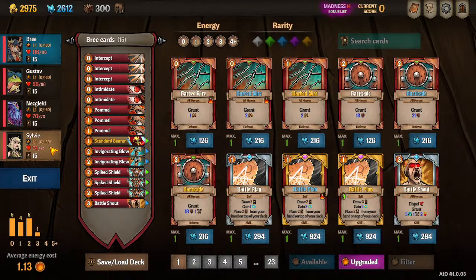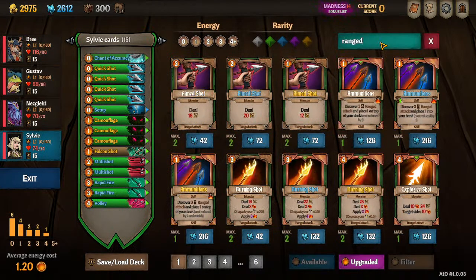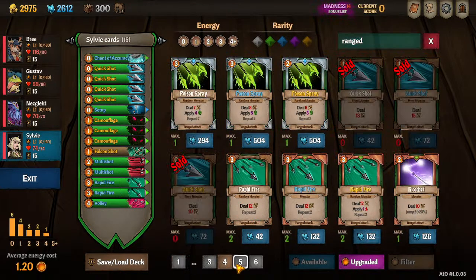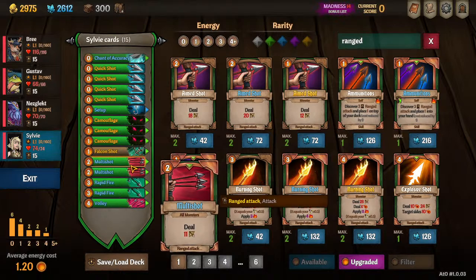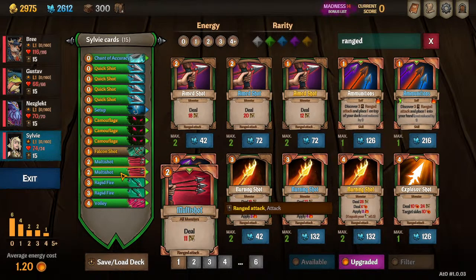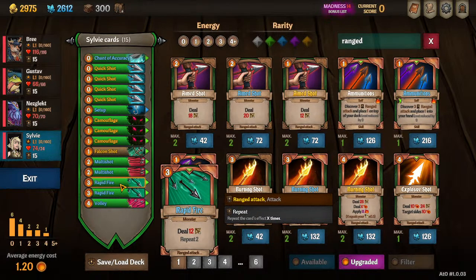Let's get into her starting deck. Ranged attacks are what we're dealing with here. Not many of the available ranged attacks are very viable, and all the viable ones are already in your deck. Ice shots are gone — way too expensive for so little effect. The real powerhouse cards you start with, two of each, are Multishot and Rapid Fire. Multishot with four enemies is two energy for four attacks. Rapid Fire is three energy for three attacks without needing multiple targets. In regular fights you'll want Multishots; in boss fights you'll want the Rapid Fires.